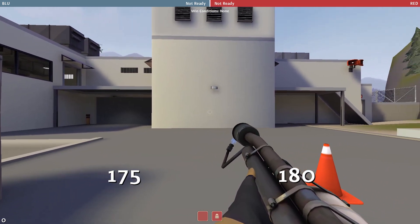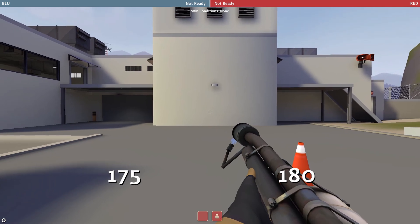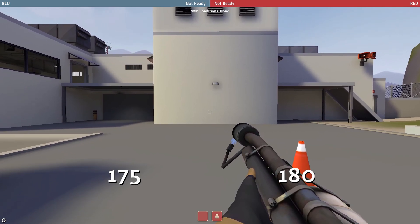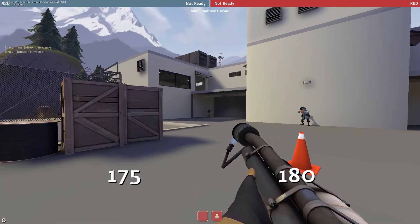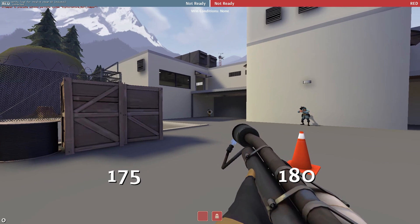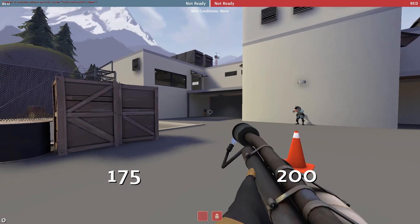When you airblast a projectile, the point where your cursor is defines the direction of the airblast — the point is the target. Where your cursor lands becomes the target of the projectile. You can see that here: where I pressed, which is that ballard over there, becomes the target point of the projectile, and so it always goes to the same place.